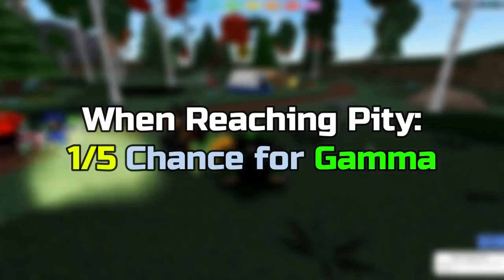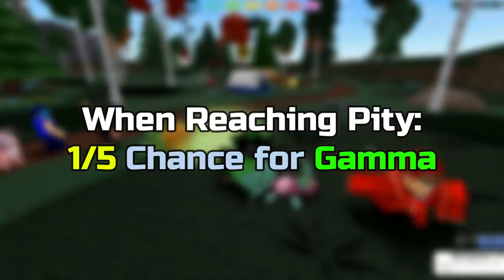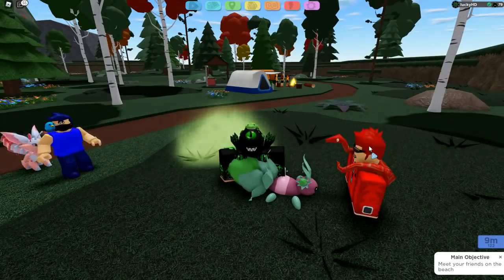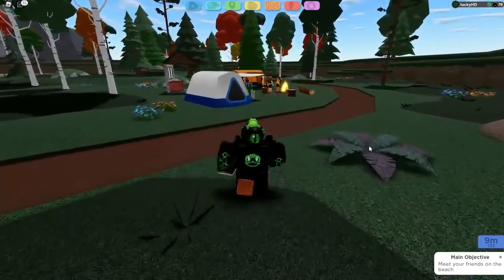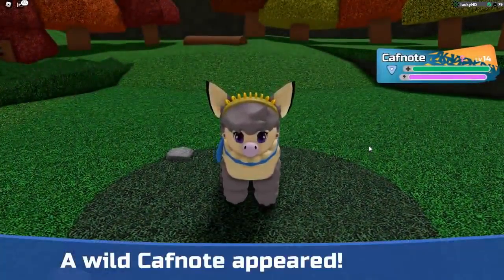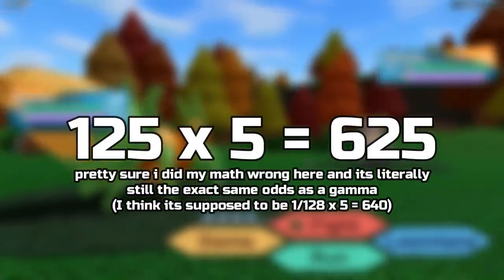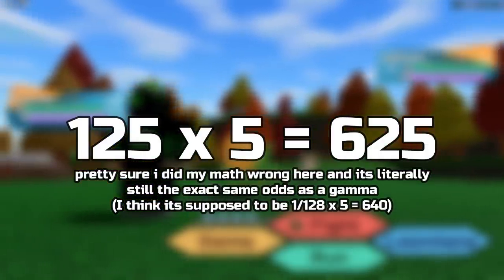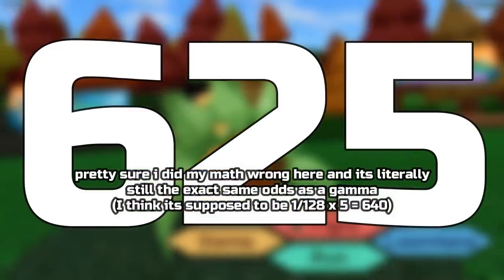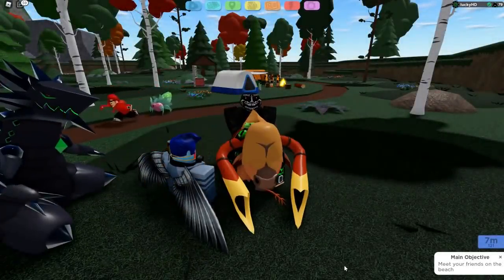It is going to be a 1 in 5 chance — I'm pretty sure — for you to actually get a gamma whenever the counter hits zero. Now, that might sound absurd, like it's extremely easy, but it's not. Think about it: on average, getting a gamma is a 1 in 640 chance, meaning 1 out of every 640 encounters you might see a gamma. Well, 125 times 5 is literally 625 — so you have a 1 in 625 chance to find a gamma. The gamma chance only went down by 15 encounters. It's not the end of the world.